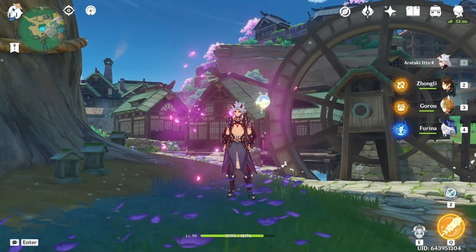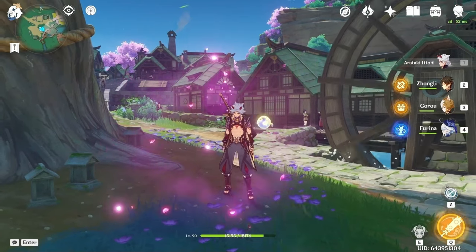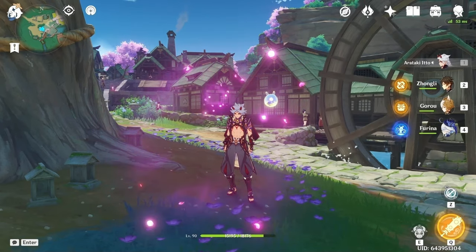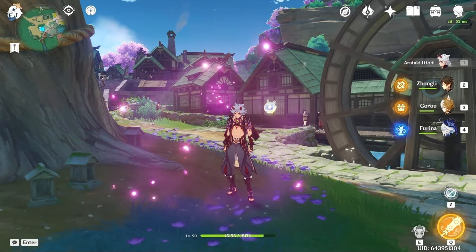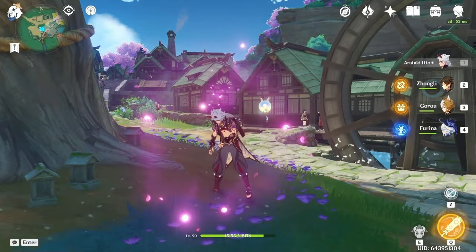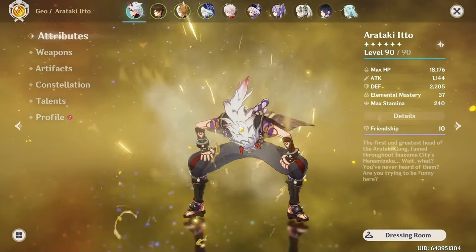Ito is a geo on-field damage dealer who deals most of his damage during his burst. This means you actually get to see your Ito dealing damage to enemies, which is nice — he's not one of those hidden mains who are off-field all the time. The trade-off is that Ito is a pretty garbage overworld unit because outside of his burst he plays like a clunky wet noodle.